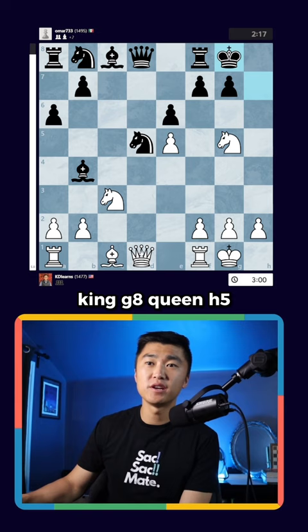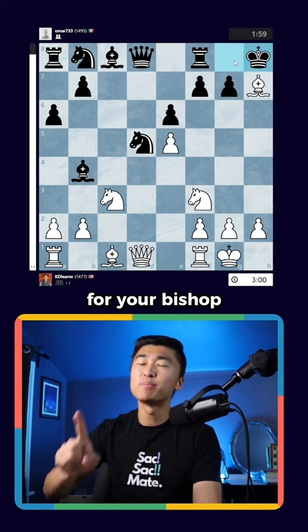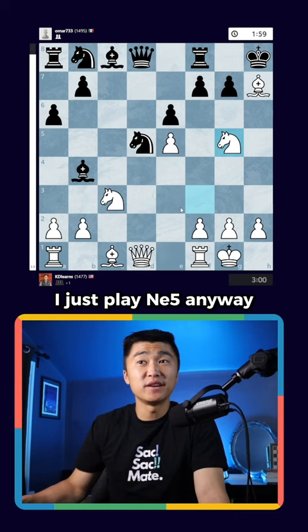But at this level, opponents are a little bit more resourceful. King h8 — they do not accept the gift. They say thank you for your bishop, but I refuse. The idea for white here: I just play knight g5 anyway, because I still want to bring my queen over to h5.